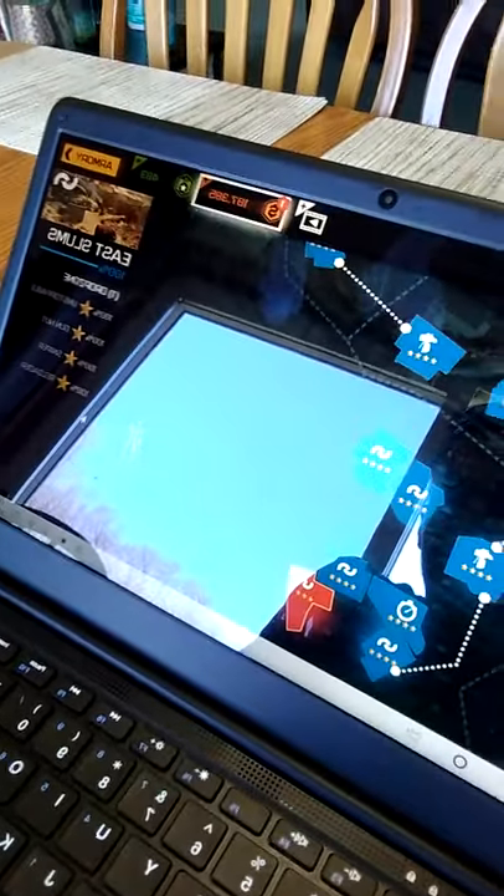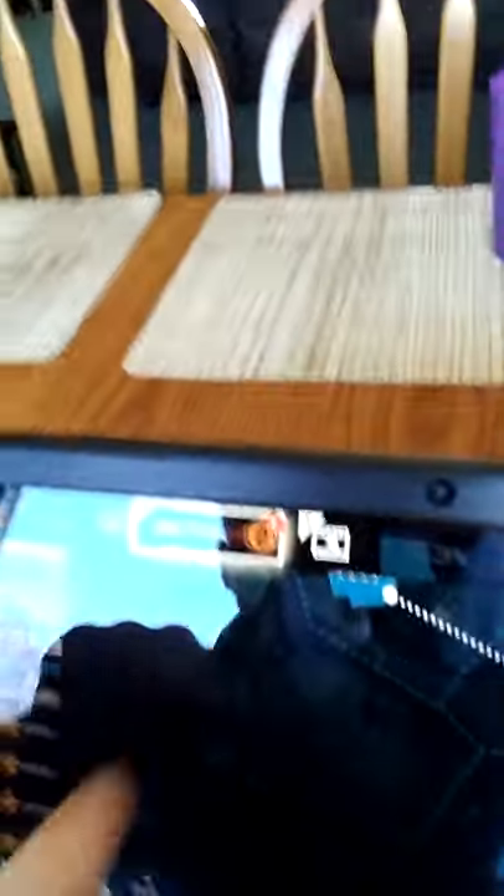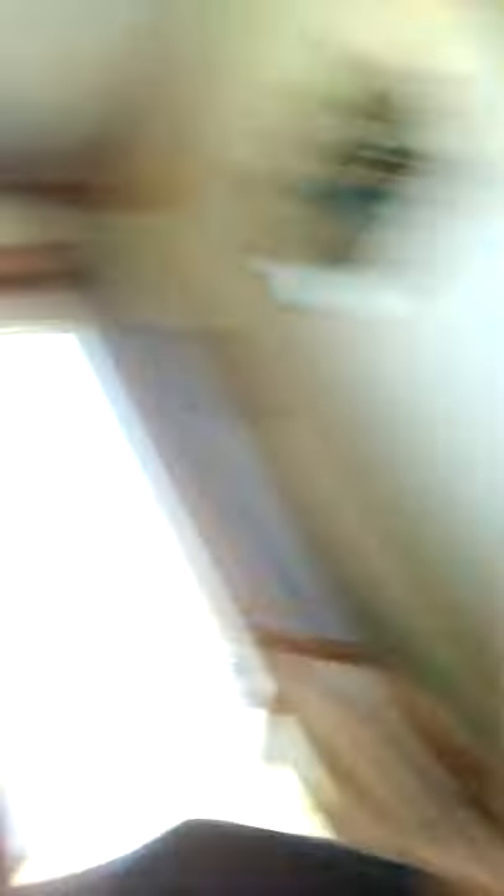This is kind of what it looks like right here. To get extra money, go to the money icon — the middle icon. If you want to get money, you're going to have to be connected to the internet to do this. Then go to the 'Free' icon right there.